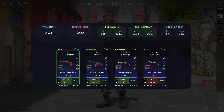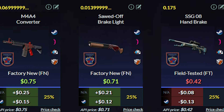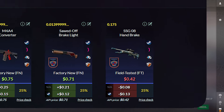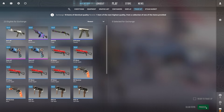For the outcomes, we get an $0.18 profit with the USP Check Engine, then a $0.15 profit with the M4A4, a $0.12 profit with the Sawed-Off Brake Light, and a small loss with the SSG Handbrake. Considering we only put in $0.50 for this trade-up, it is very profitable and I highly recommend you guys to try this one out.